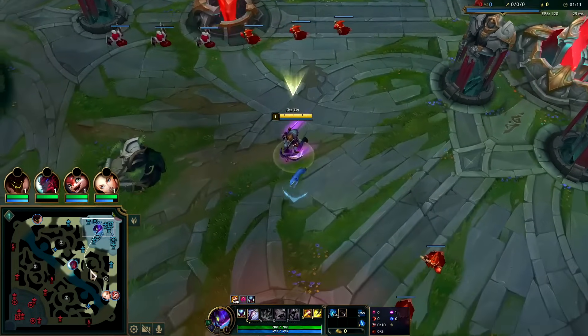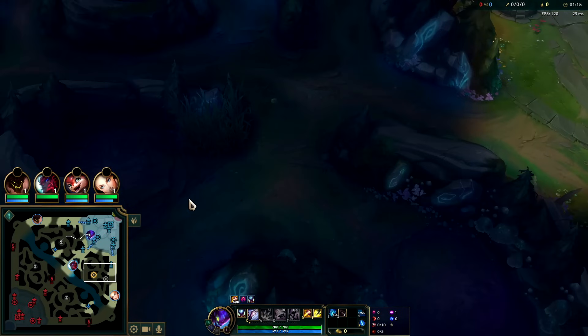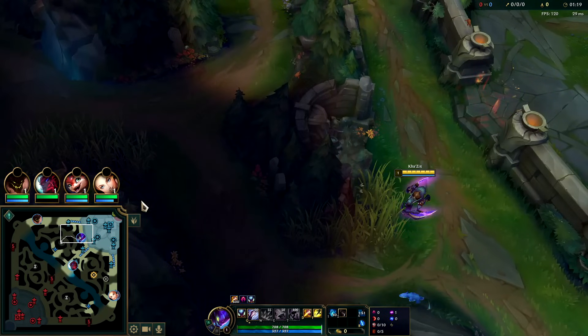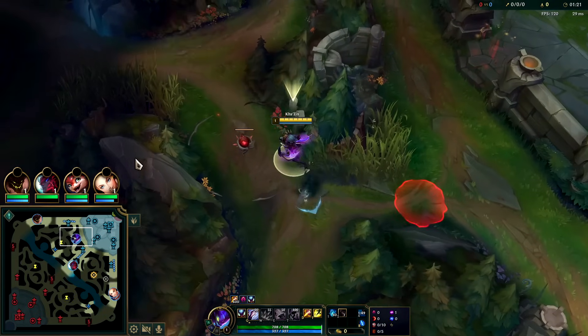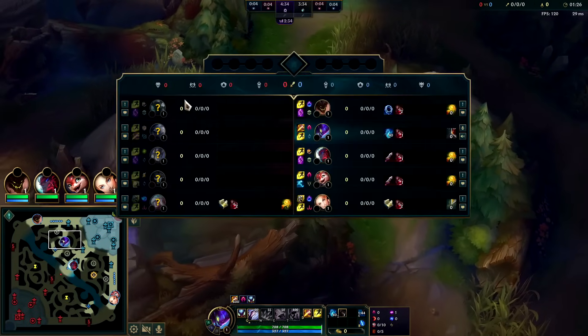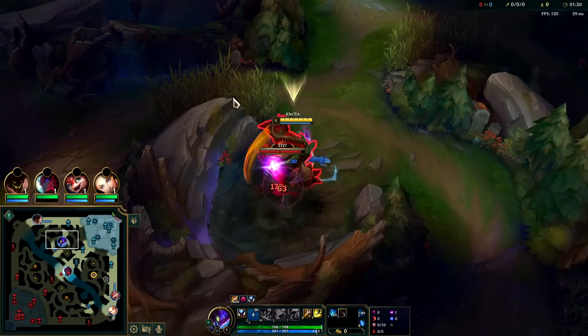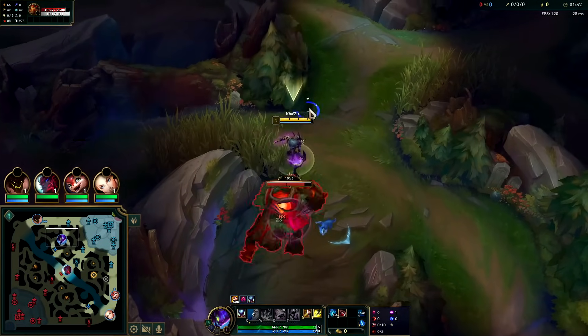I'll start on red buff. Kha'Zix clears faster off blue buff — I can do like 3:19 full clears off blue leashless, full health. Not sure what it is off red side because I normally do blue, we'll try it. I don't know if there's anyone here — Malphite didn't really keep watch. We're gonna take the auto and kite him out towards the bush.